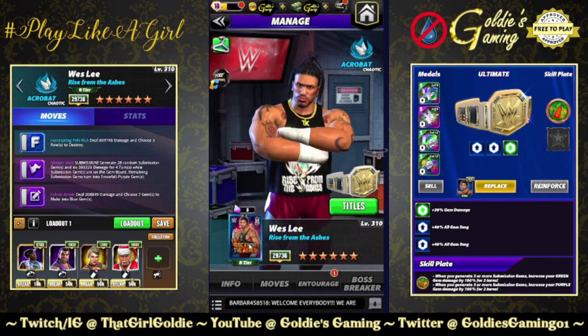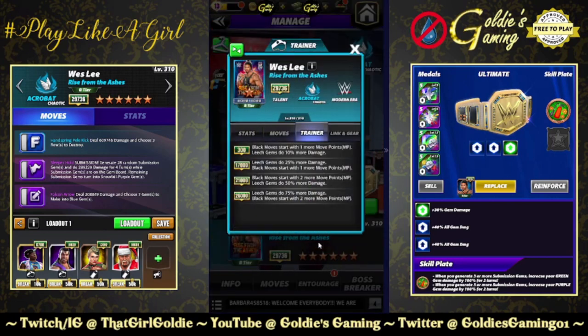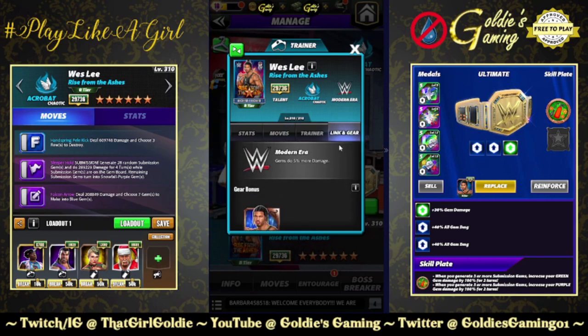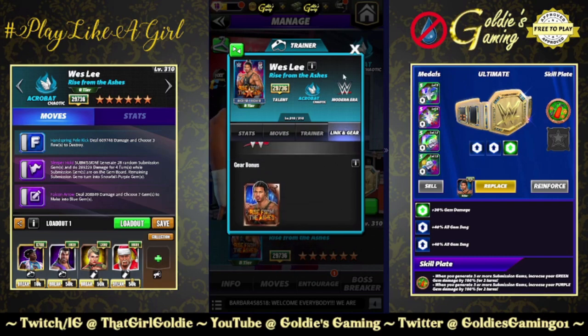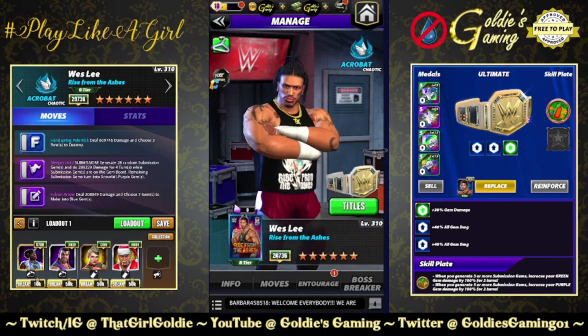Rise from the Ashes — he is a Modern Era Chaotic Acrobat. Trainer ability at 26k: Black moves start with two more move points, and Leech gems do 75% more damage. Links NXT — any color moves start with one more move point, Modern Era gems do five more damage.